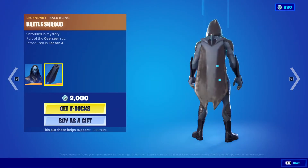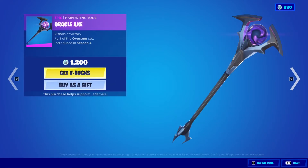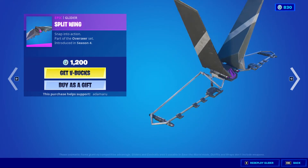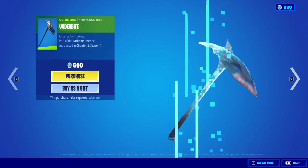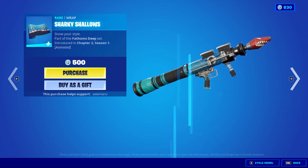Omen with Battle Shroud, Fetid Frame, Oracle Axe, and Split Link. They haven't fixed it. Bull Shark back bling is Shark Tank — really like this skin. Underbite — we finally fixed the icon image for that. Sharky Shallows, very cool wrap.